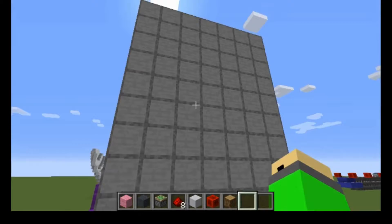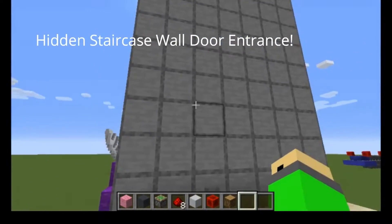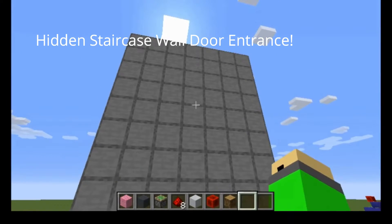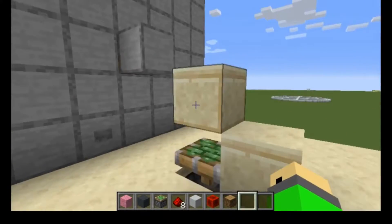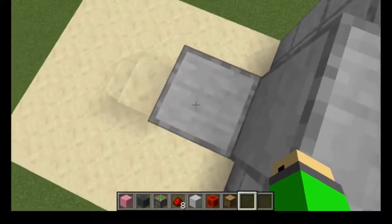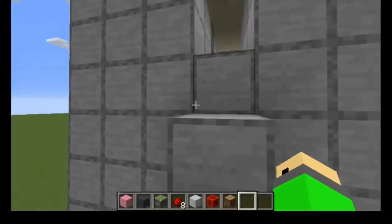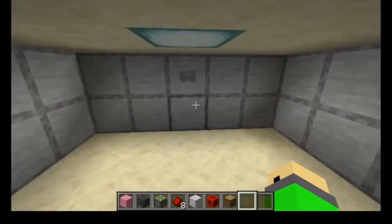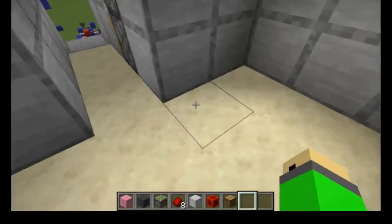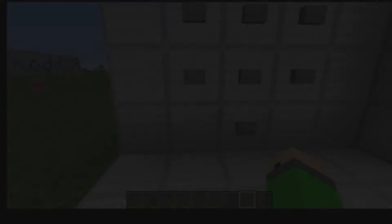I'm going to be showing you what can be referred to as a one-wide staircase wall door. As you can see, a four-block-high staircase comes up out of the floor and the wall, leading us into our secret entrance. If you press the button, you can close it behind you.